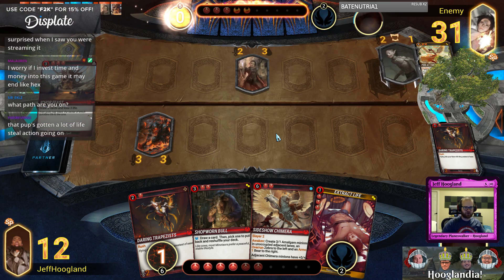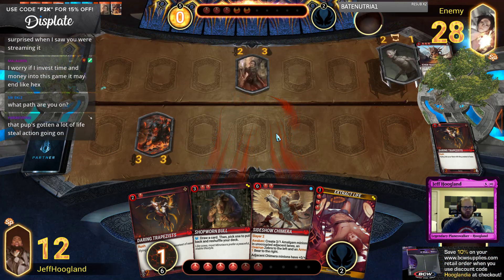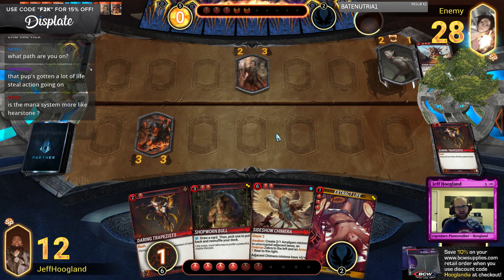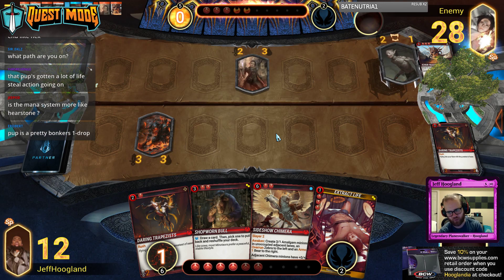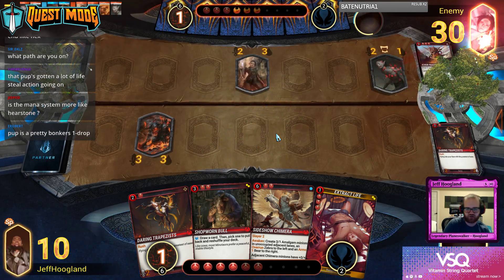Their health doesn't really matter — they're the aggro deck, so we're either going to stabilize and then win by a lot, or not. The mana system is similar to Kaijudo or the old WoW TCG if you've played that — you can discard a card from your hand to gain a resource of that color essentially.